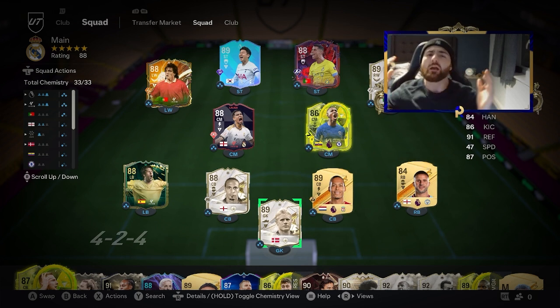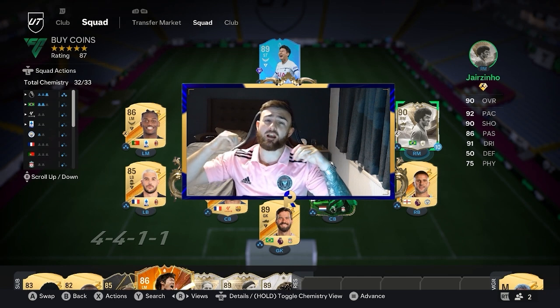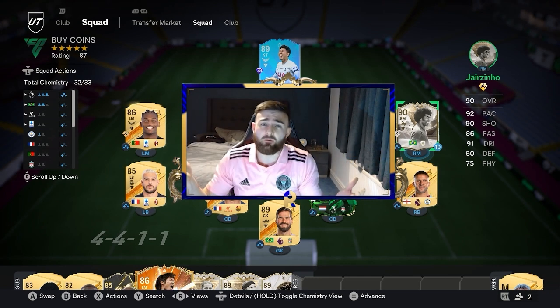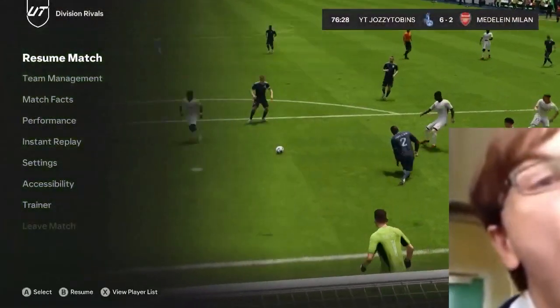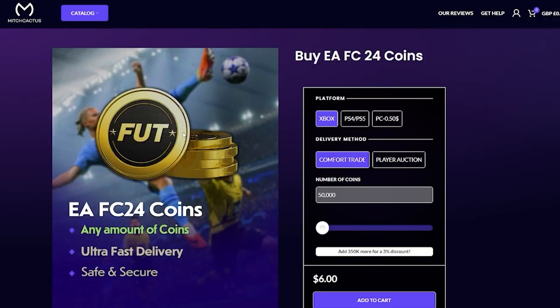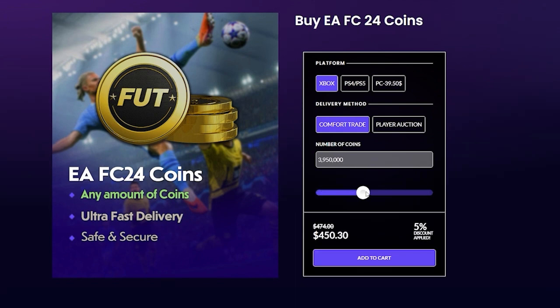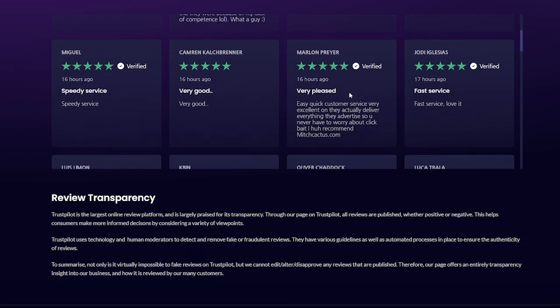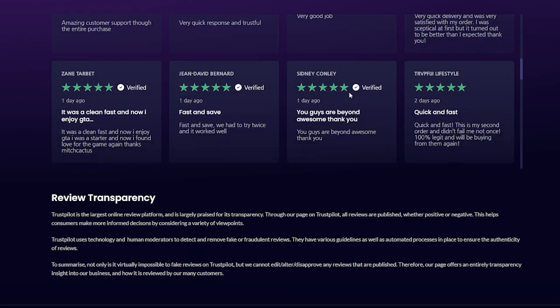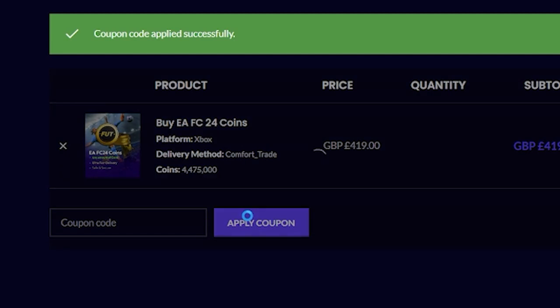If you're new around here, make sure to subscribe. If you're fed up of coming against nicks in Foot Champs who use loans and OP cards from day one, then you need to head over to mitchcactus.com where not only can you buy the cheapest and most reliable FIFA coins on the EA market, you'll find over 10,000 reviews from people who have used the service and enjoyed it. Make sure to head over to mitchcactus.com and use code RECALL for 5% off.